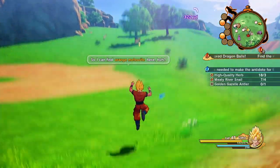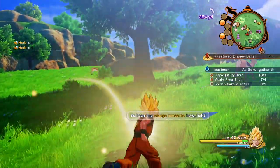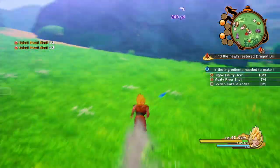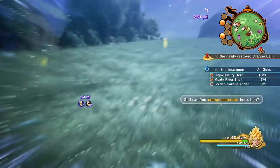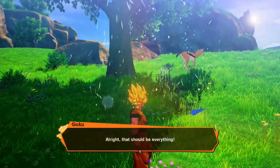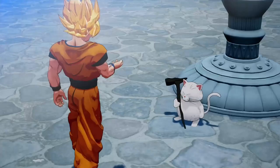Then go hunt down or catch the deer that are running around. They don't necessarily have to be the red one — they just need to be the yellow ones. Chances are you'll get an antler sooner or later. If you don't, just back out of the area, come back in, and try again. Once you've got all three items, the rest of the quest is straightforward. Hopefully this was helpful — if it was, please like and subscribe, and we'll see you next time!